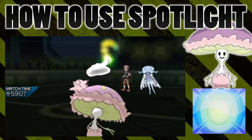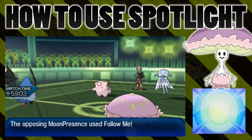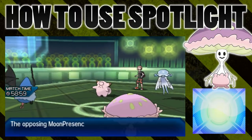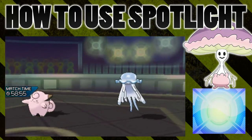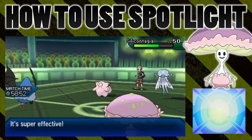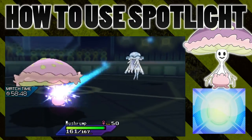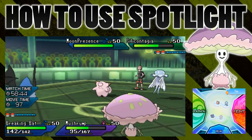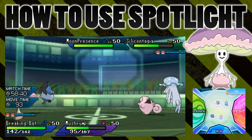Spotlight actually goes before Follow Me — it's got plus three priority compared to Follow Me's plus two. You might wonder if Follow Me counteracts the Spotlight because it comes after, but it doesn't. Follow Me had no effect because Spotlight ensured that my Swoobat could hit the opposing Nihilego. So that is one experiment. There are two more situations I'm going to show you.